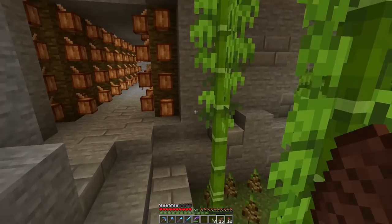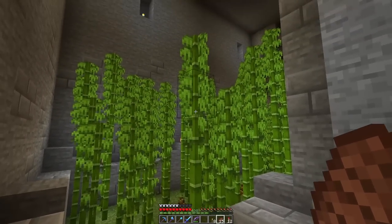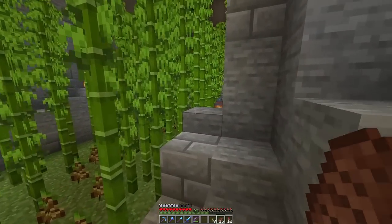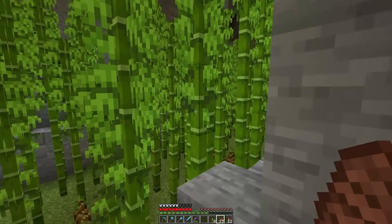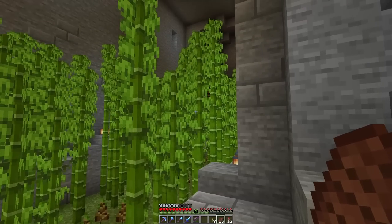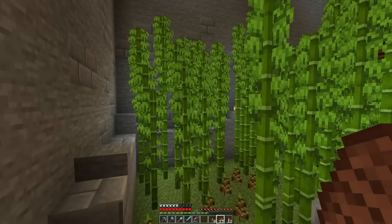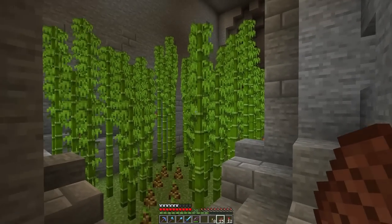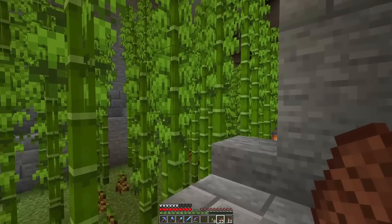I'm not sure when the next update is coming out and we're going to get all the bamboo blocks, but I'm just wanting to make sure I've got a good supply ahead of time. I'll come back and check on this a couple of times a week and mow it down, and it should be absolutely fine. Even as this is now, if I harvested all this, it's probably about four or five stacks, so it doesn't take much to add up.